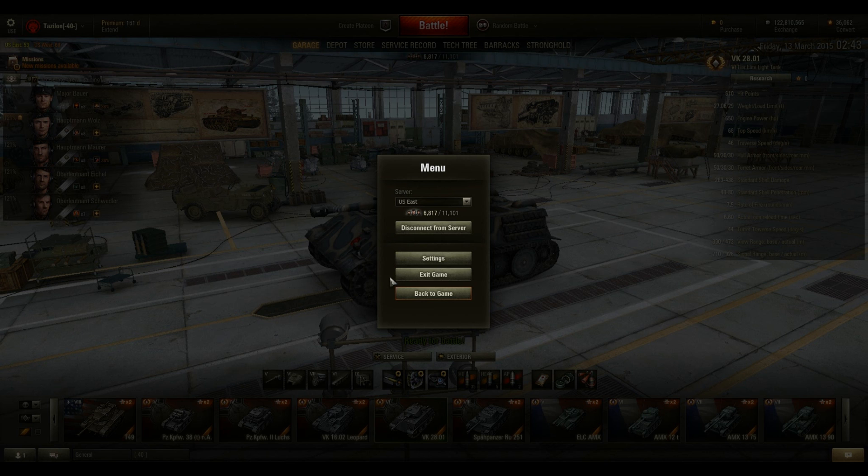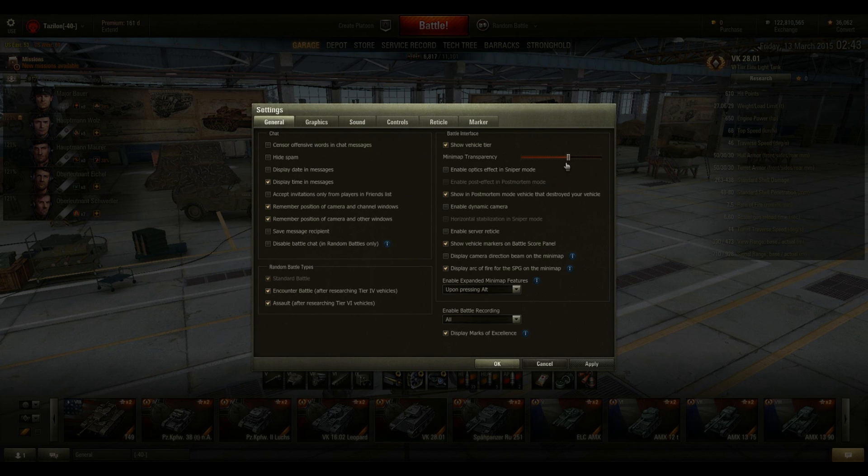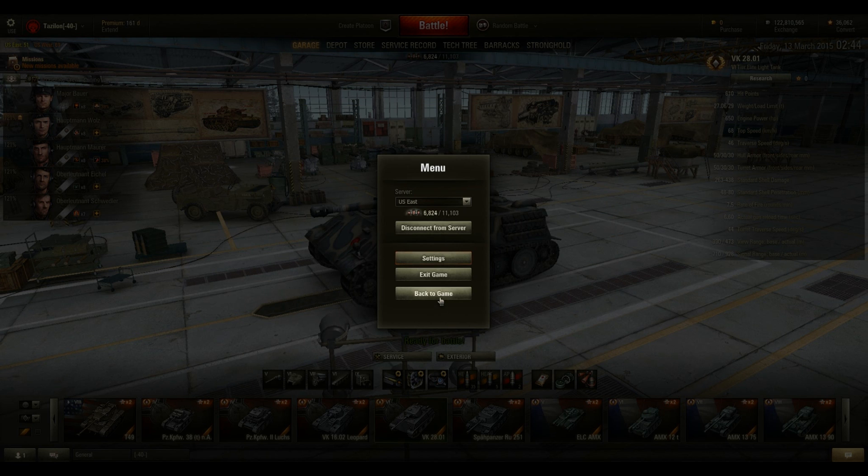In the garage, click on the little gear up there, click on settings, go to general. You can move your slider bar here to adjust how transparent it is. All the way to the left, totally opaque — you can't see through it at all. All the way to the right, transparent — doesn't help you much, you can't see what's there. I usually set it about 60-67% transparency so I'll be able to see through it. Click apply to save your changes and go back to the game.